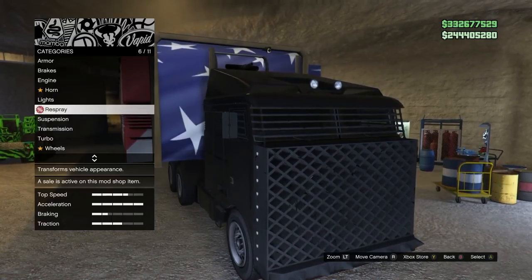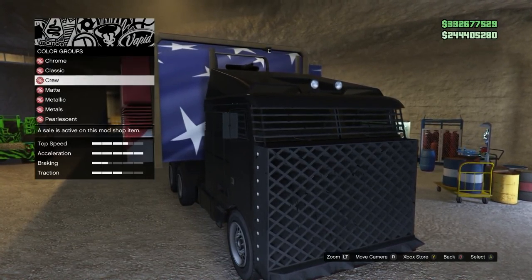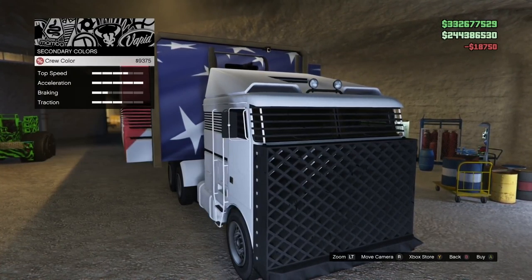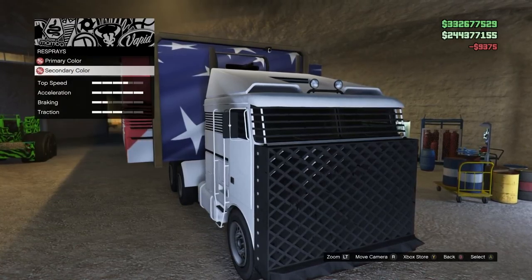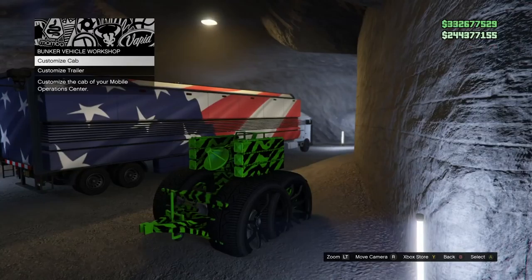If you have a modded anti-aircraft trailer, this is the glitch for you. Go into any session and modify the cab of your MOC. When modifying the cab, select the paint — I selected crew color, but if you have primary and secondary options, go ahead and put the same color paint on both.